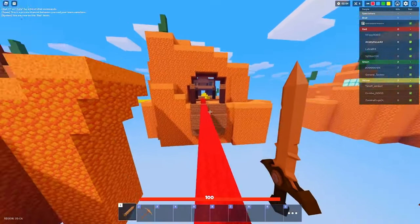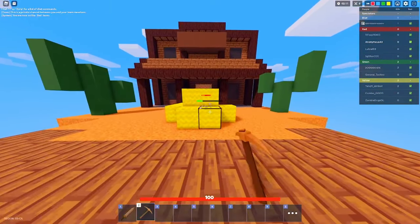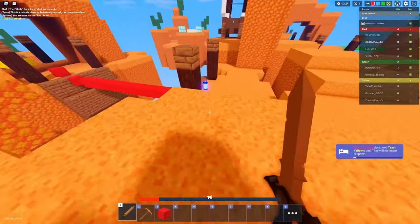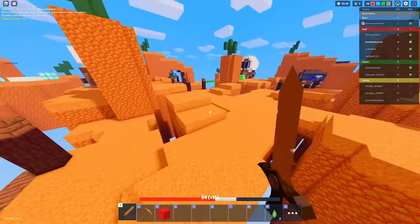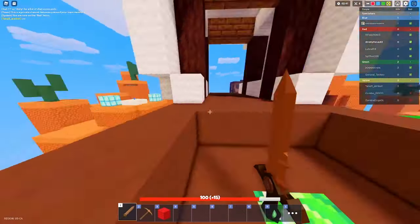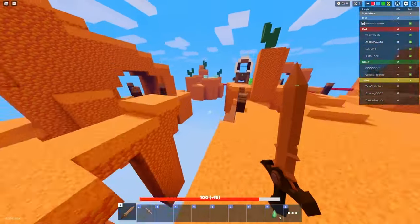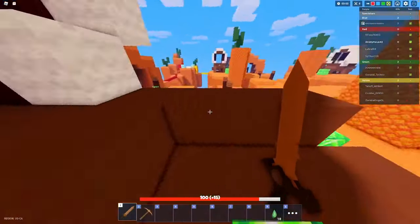I'm trying to answer that question - who gave this guy diamond armor? Is he exploiting? He's probably hacking. See you later nerds! Oh my god, he has a crossbow! Who would do this? Give me that shield! No one is taking emerald yet - I don't understand what's happening. He has diamond armor, diamond sword, a crossbow. Imagine a diamond crossbow that would one-shot any armor except emerald armor.